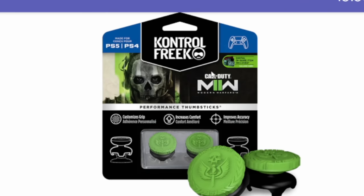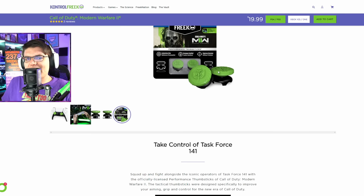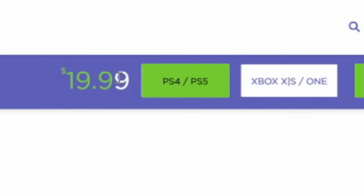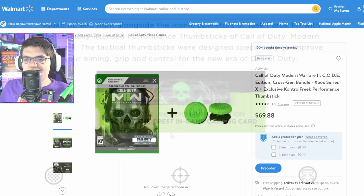At first I didn't think they gave it to me, but if you keep taking it apart and peel off the little back piece, you'll find it. These reportedly only come with online purchases. There's an easy way to tell — if the packaging says 'digital in-game item included,' you're good. If you go to Walmart and it doesn't say that, you might have to order online. It's about $20 for PS4, PS5, or Xbox editions, and with $10 shipping, this calling card cost me a total of $30.